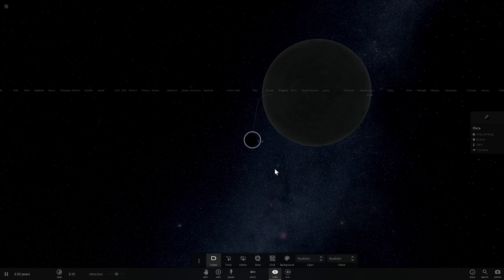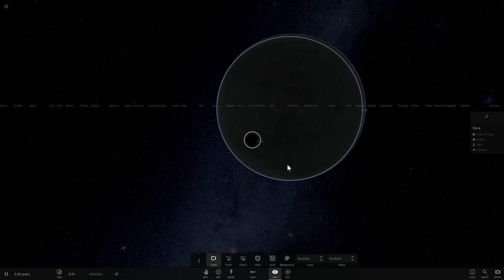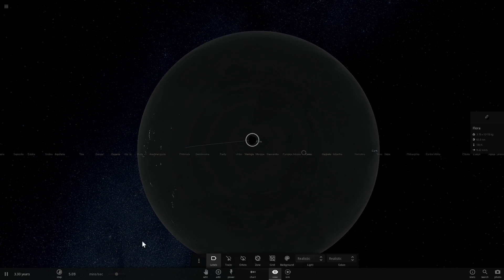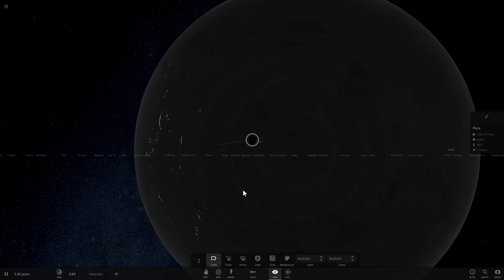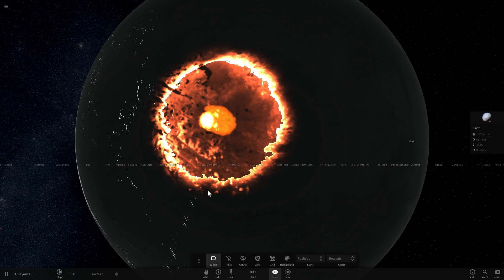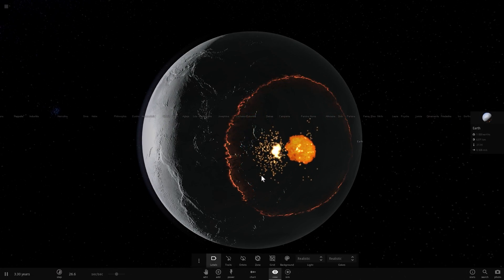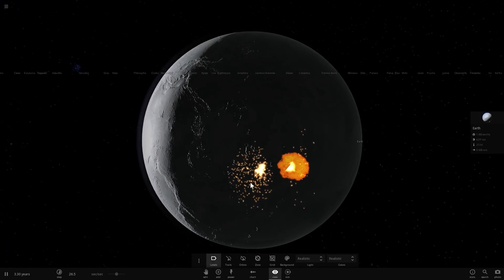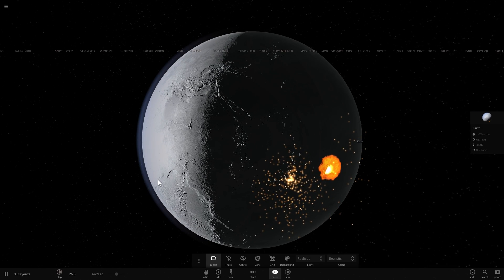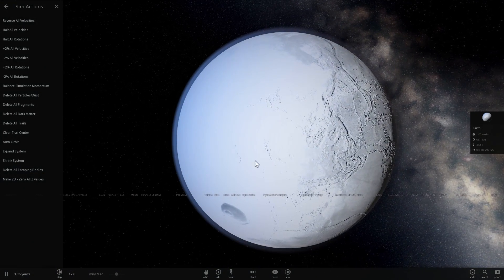Number two: Flora — a 65-kilometer-radius asteroid that is about a hundred times heavier than the previous one. Look at that, it's going to smack right here and hopefully cause some serious damage. Let's watch what happens. Whoa — look at that! This is what I wanted: a big explosion. This was a 65-kilometer asteroid that would probably kill everything on the planet and cause some serious destruction.